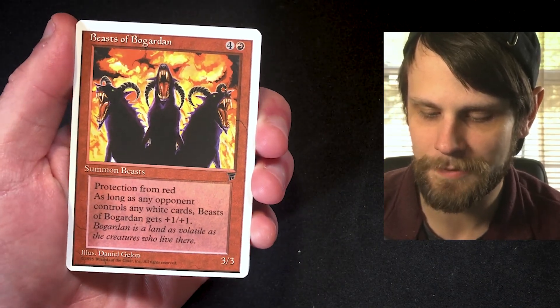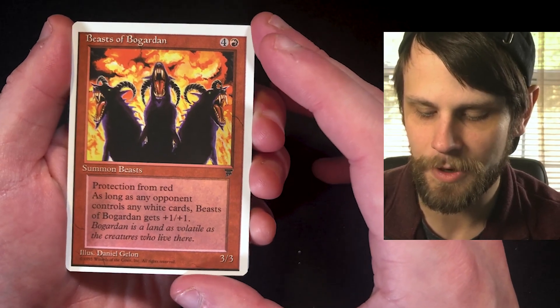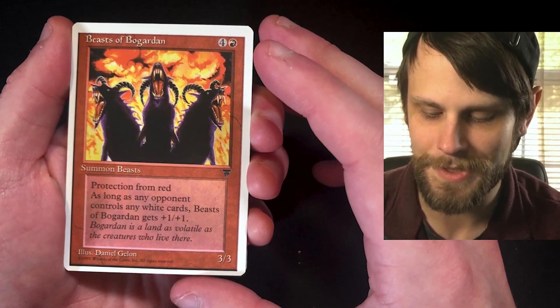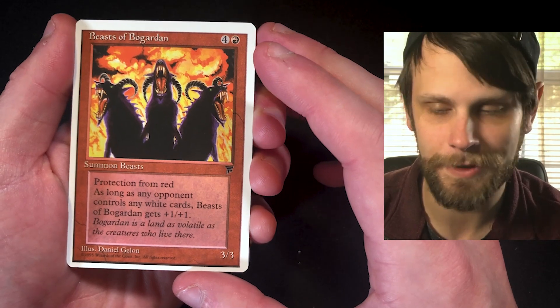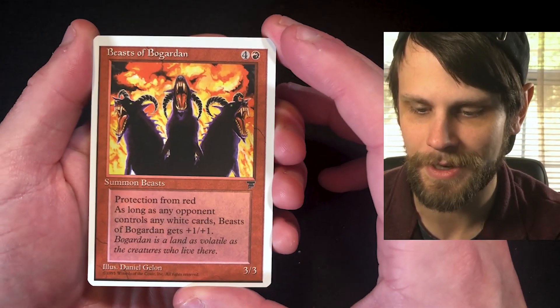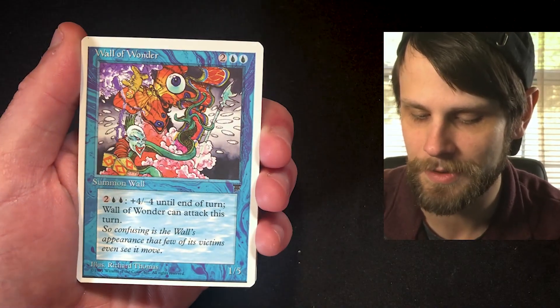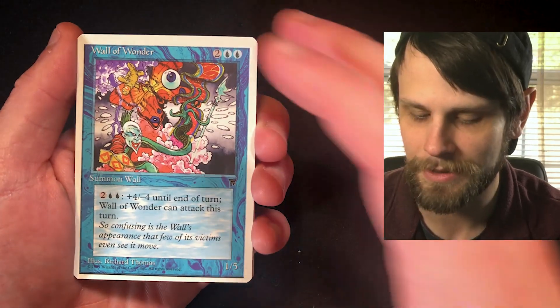We have Beasts of Bogardan — a 3/3 for five with protection from red. As long as any opponent controls any white cards, it gets +1/+1. That's kind of cool. And look at that artwork! Prices should show up across the screen — I'm going to do my best to get all of those edited in and we'll see what we end up getting.